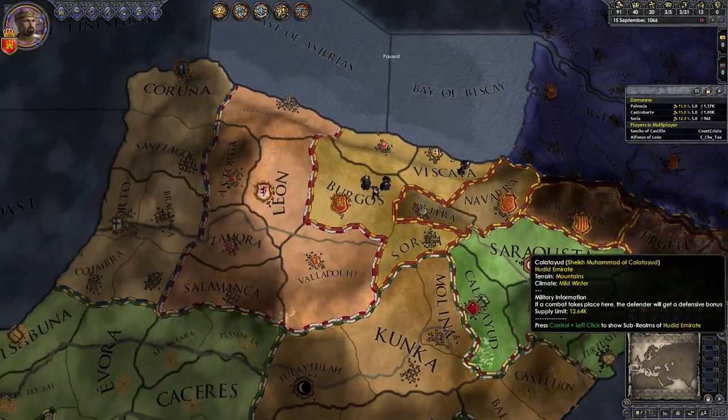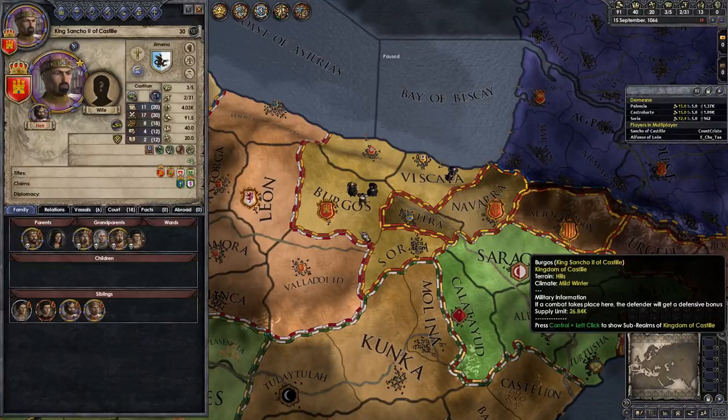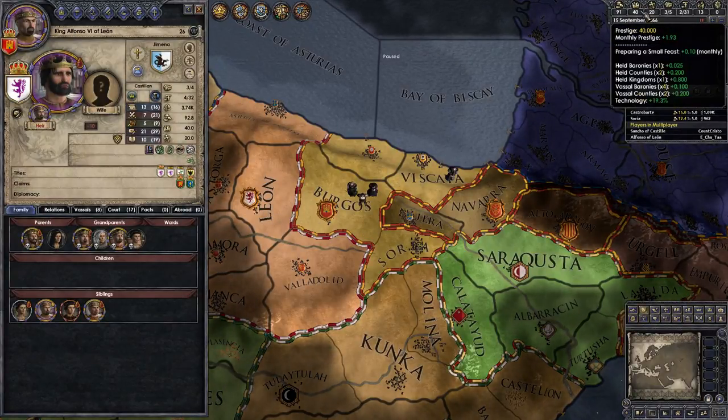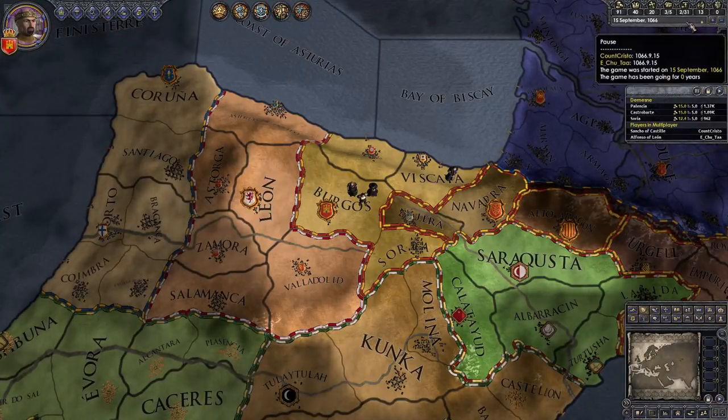It's good to have a long-standing dynasty holding lots of titles. You might think throwing the 300 prestige away counts immediately, but it doesn't - you'll see it in a second. Your personal prestige will go negative.